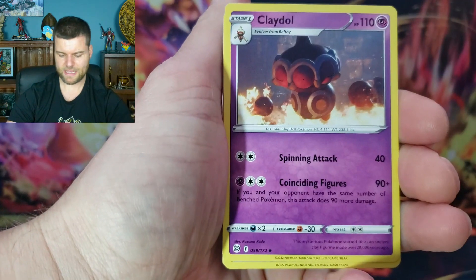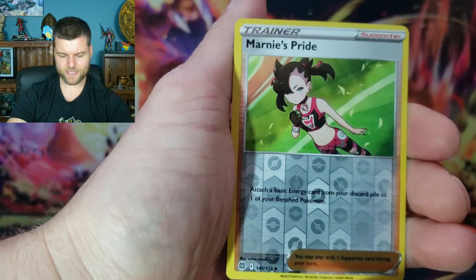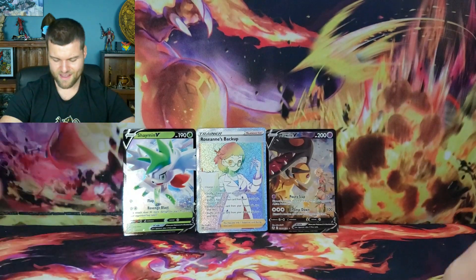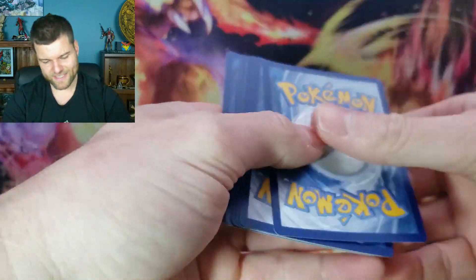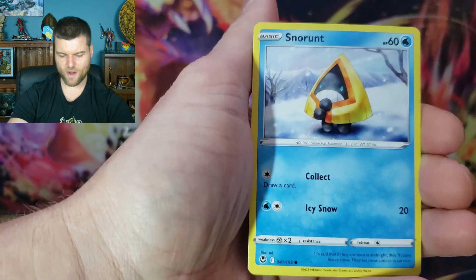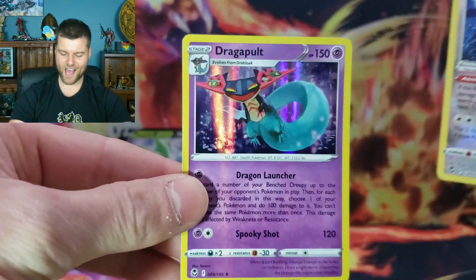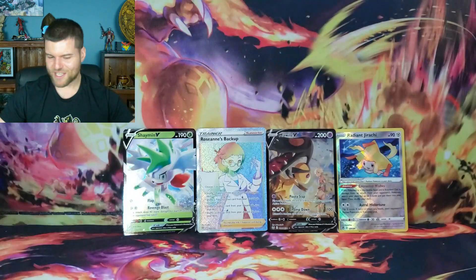Alright, here we go into the next pack. Energy, Premonition, Claydol, Stardial, Chimchar, Incino, Baltoy, Snorunt, Nosepass. Reverse holo Marnie's Pride. And Miraidon V — there we go, another hit! We're doing pretty good, two packs left in this box. Next pack: Energy, Meal Stick, Klefki, Candice, Ferroseed, Fletchling, Snorunt, Vulpix, Stunfisk. Radiant Jirachi — that's something different, I'll take it! And a holo Dragapult — a double hit in that pack.